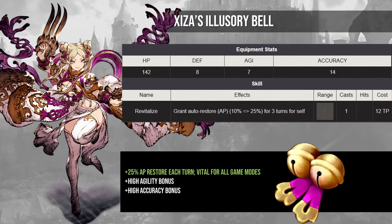The first TMR I want to talk about is Jiza's Illusory Bells. There's a reason that everyone and their cousin recommends a 99 Jiza, and trust me, it's not for the conversation. The bells give a massive 25% AP restore each turn to the unit that carries them, which pretty much ensures they can use whatever abilities they want for the entire battle. This is almost necessary for raids, and almost every single PVP team uses the bells in one way or another.